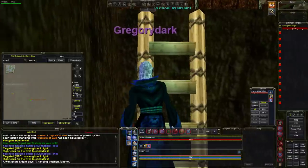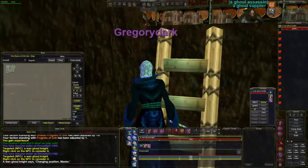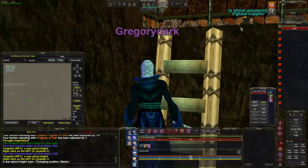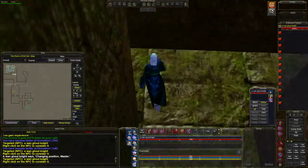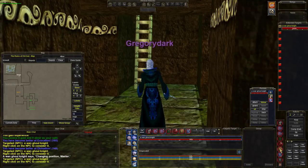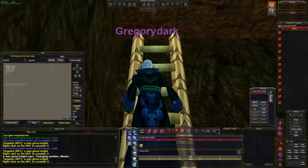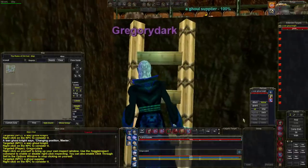Look at that — two of them on top of each other! The Supplier and Assassin are stacked. Let's target this guy — we're gonna pacify him. We come back down here and work really fast; we want to only get one of them. There we go — let's get the Supplier, going to pacify him.